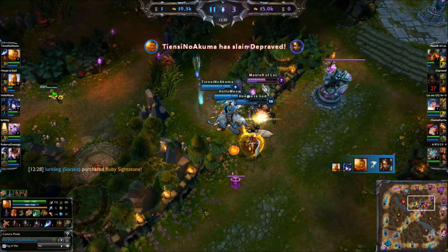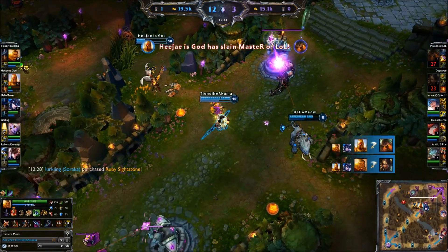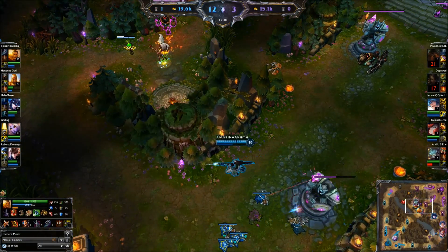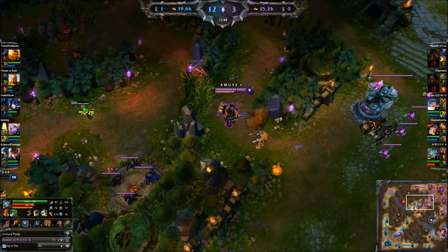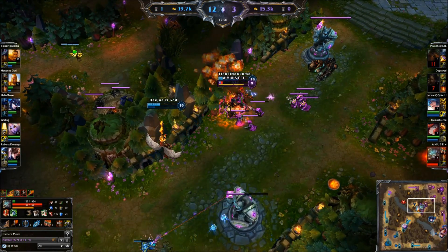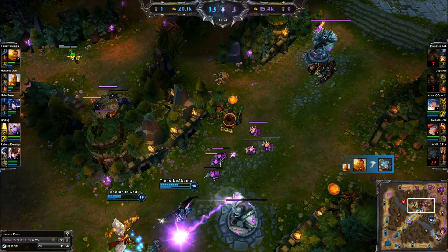Turret diving is super common, so players with more knowledge of turret ranges and how turrets work have an easier time diving. One thing to keep in mind is that turrets only attack targets when they are aggroing an ally champion within turret range — aggroing means to attack. As you can see here, I dive Rumble but am not attacked by the turret after I walk out of range. At the same time, Rumble also puts himself out of turret range, so Kaylee can freely attack Rumble without worrying about the turret targeting her.